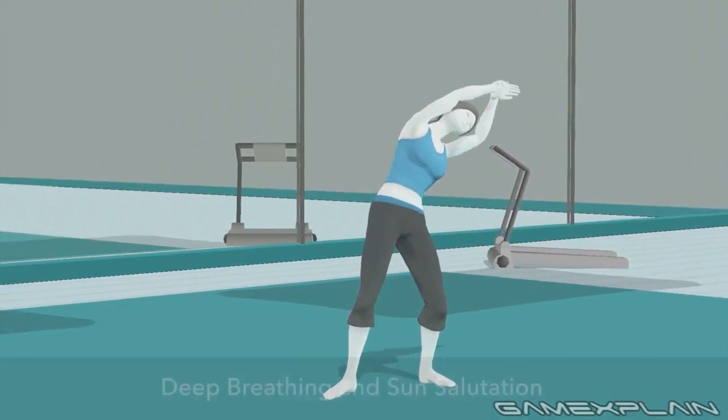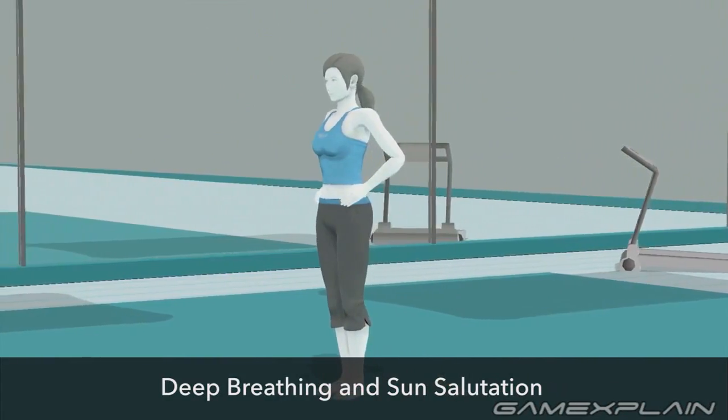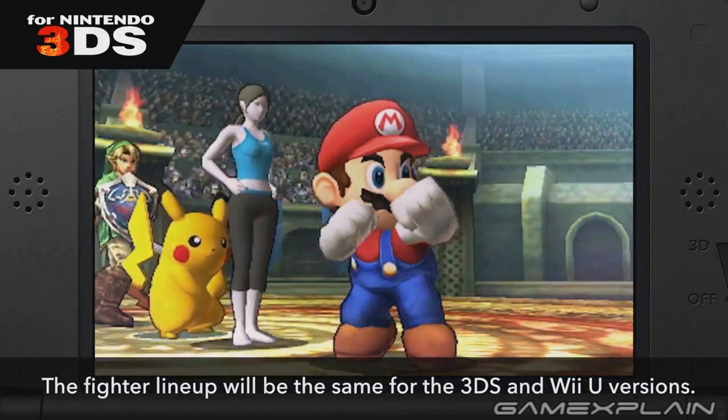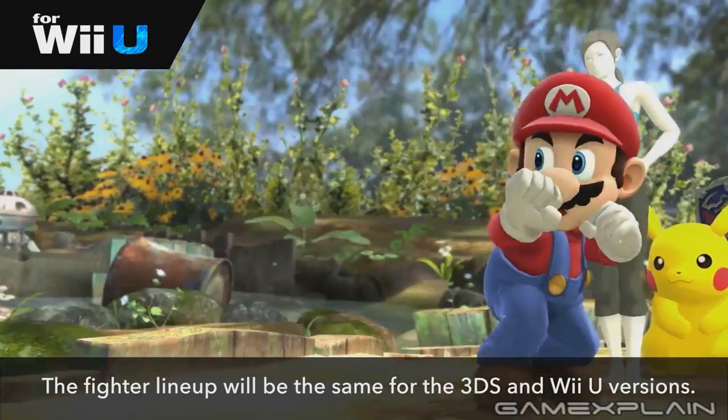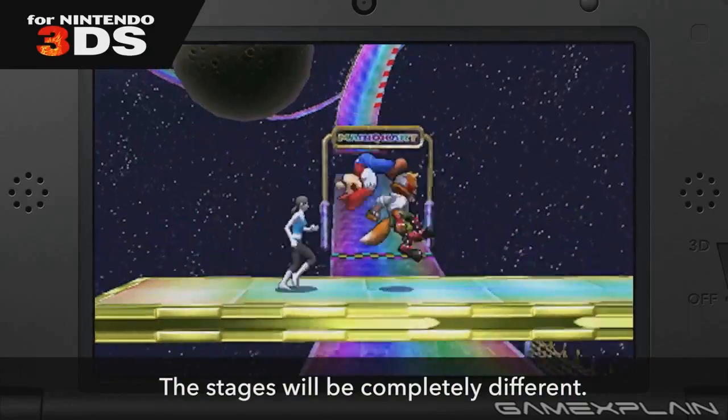What's unique about the Wii Fit Trainer's spotlight during the Direct is that it only focused on two of her specials, while every other newcomer showed off every special move in their Final Smash. However, thanks to previous footage, details, and even scenes from the Direct, it's not like we don't know what those will be. So let's break it down.